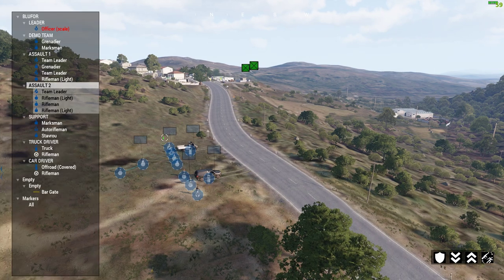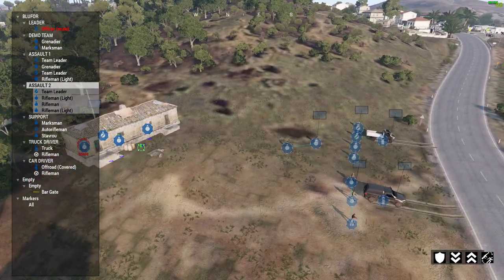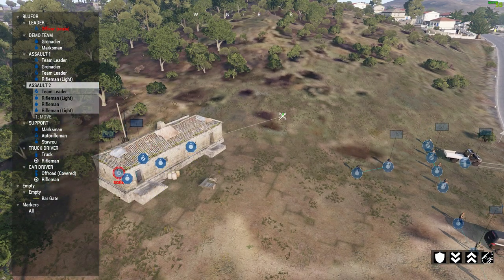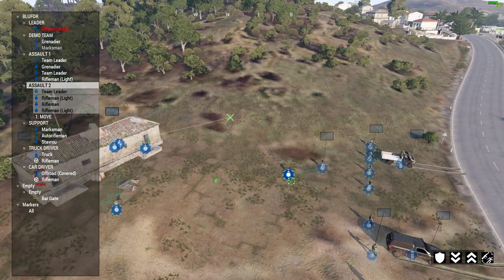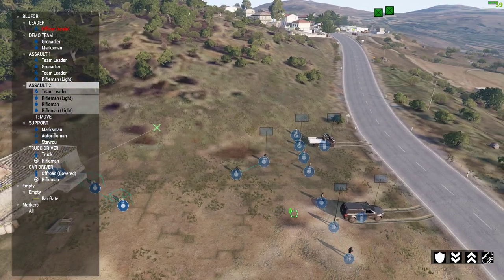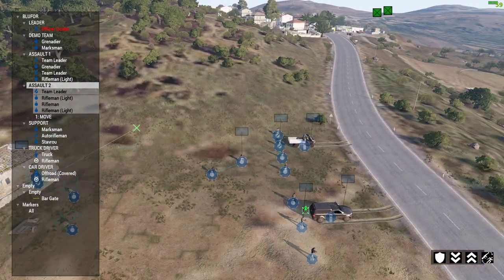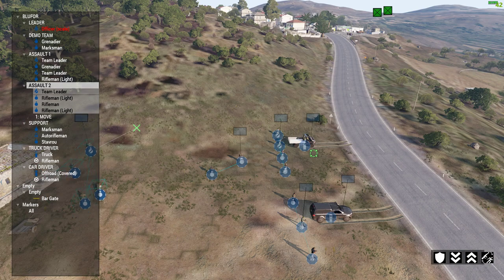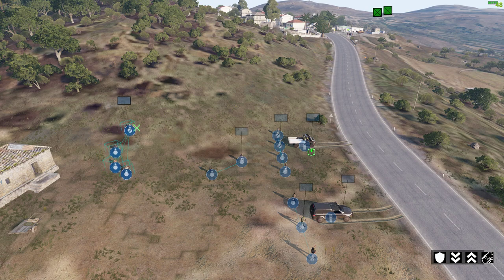Your guys go down very, very quickly, so bear that in mind when engaging enemies. You're going to want to be flanking, creeping up on enemies, using grenades, and generally being careful. If we look at the map we can see we need to get all the way over there, so obviously we're probably going to take the cars.